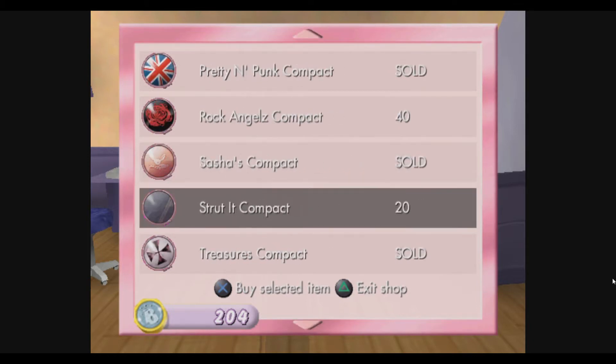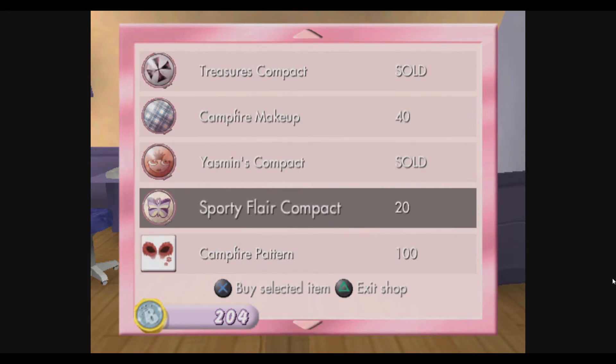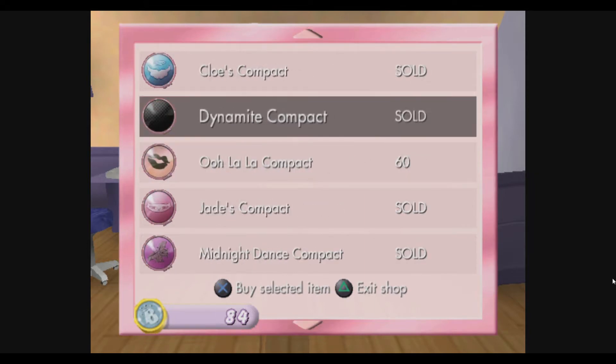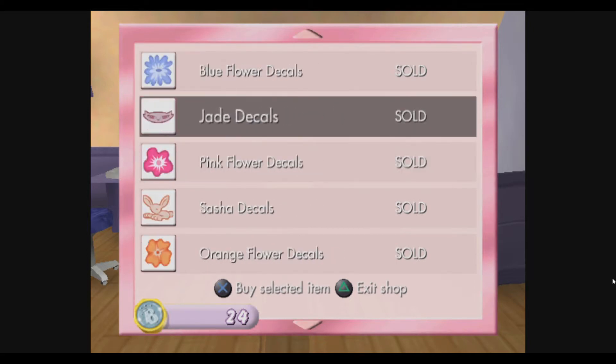Let's get the Pretty and Punk Compact, the Midnight Dance, Dynamite, and the Oolala Compact.